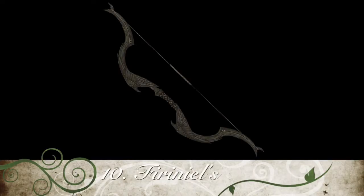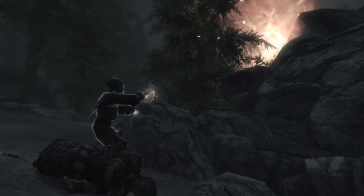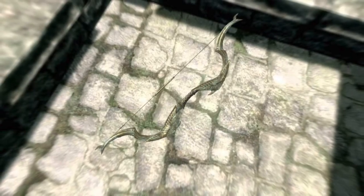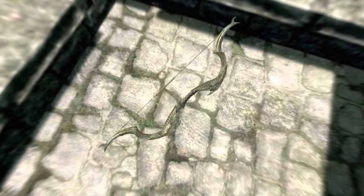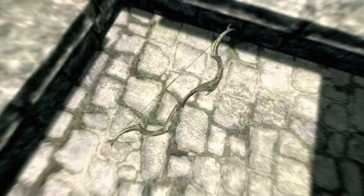Up at number 10 I have Farengar's End. This is a unique elven bow left behind for the Dragonborn by Gabriela during the Dark Brotherhood quest, Bound Until Death. It can be found in a corner which also happens to be a perfect archery position for an assassination. It does a base damage of 13 and the target takes 20 points of frost damage to health and stamina.